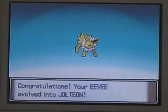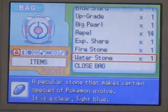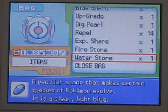Jolteon is the last member of my team. It's an electric type and can take out quite a few different types - water types, flying types. There are a lot of water types in this game that have a secondary type, which means they take normal damage from grass. So Jolteon is actually a very very good Pokemon, and I'm going to give my Experience Share to it.